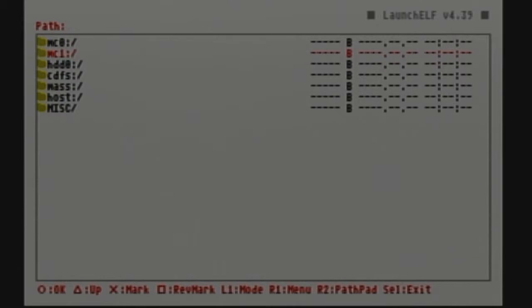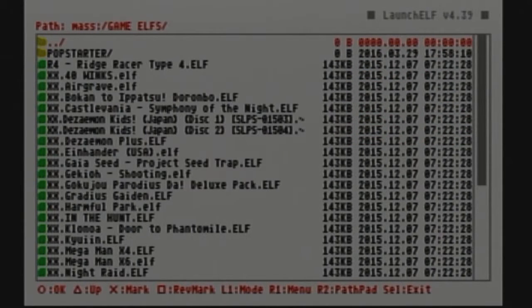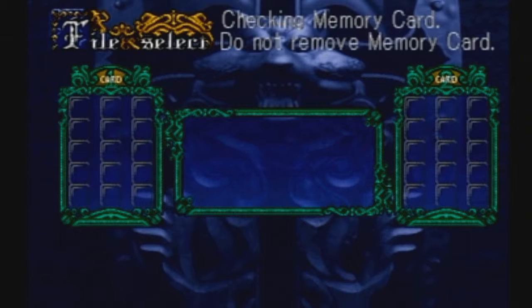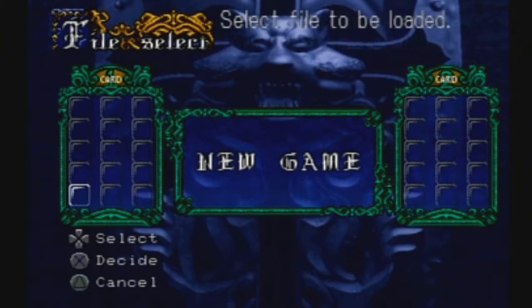Okay, so we're in uLaunchELF right now. We're going to scroll down to my hard drive and go down to GameElf. Once again I'm going to use Castlevania: Symphony of the Night, so we'll boot this up. As you can see, no save files whatsoever. Now let's hurry up and jump over to the computer — let's download maybe two or three save files and I'll show you how it's done.